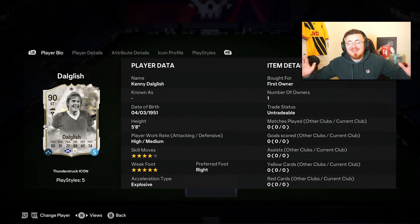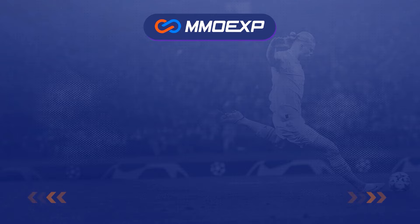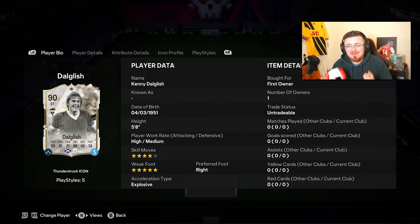A brand new Icon SPC is here and this might be one of the craziest Icon SPCs we've had so far — an upgradable Kenny Dalgleish. For cheap and fast FC24 Ultimate Team coins, head over to mmoexp.com, link down below, and make sure to use the code at checkout to get yourself five percent off.